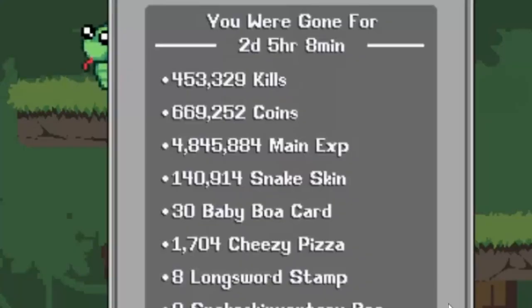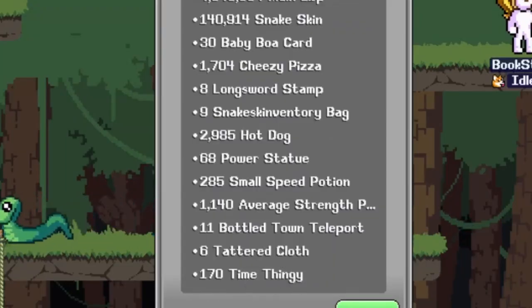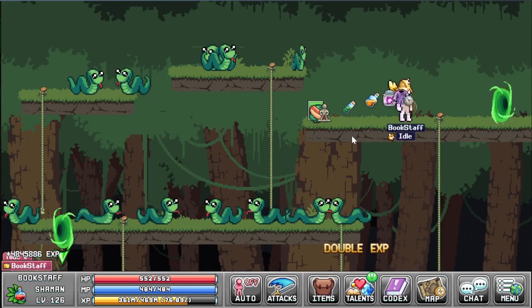Welcome to the video. This here is a way to get the time thingy. I gained 170 time thingy, and most of the mobs in this jungle area drop the time thingy.